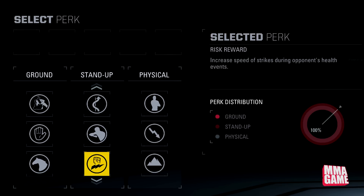Next up, a new one I believe — Risk Reward — increases speed of strikes during opponent's health events. So if you've already hurt your opponent you can throw faster strikes. That's pretty cool. Next one is Sambo Clinic — increases damage of power body lock and back clinch throws. If you like throwing people around Khabib style, this is going to be the perk for you. The picture even shows him doing that German suplex — that's going to be deadly with this perk.